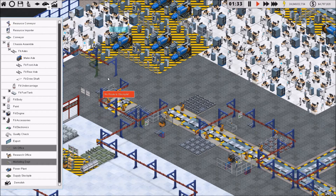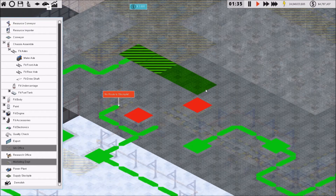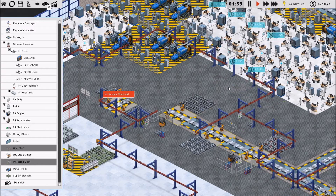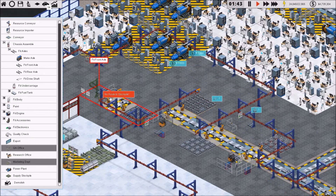We're going to have the resource conveyor go up there. I can't go over that, so I want to go up one more — go over and then connect over here. Let's go back to resource conveyor there. This one will connect up like that and like that.